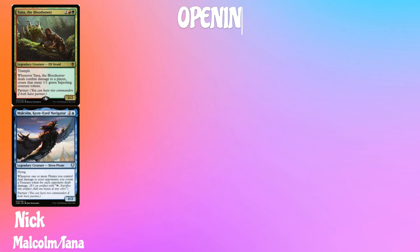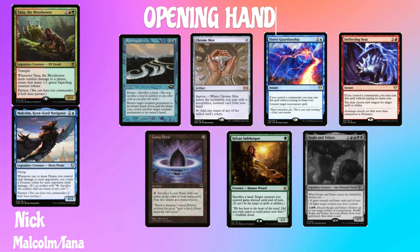Now we have Nick, playing Malcolm, Keen-Eyed Navigator and Tana of the Bloodsower. His opening hand is Rushing River, Chrome Mox, Fierce Guardianship, Deflecting Swat, Lotus Petal, Sylvan Safekeeper, and his London Mulligan is Kogla and Yardaro.